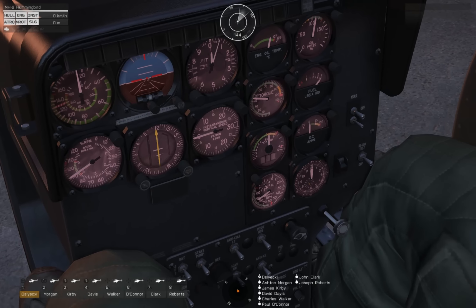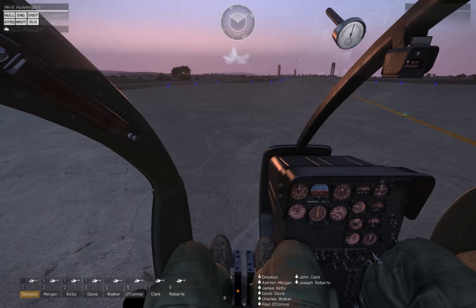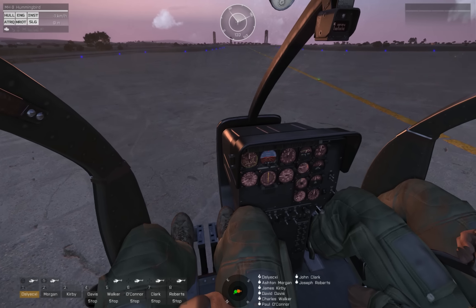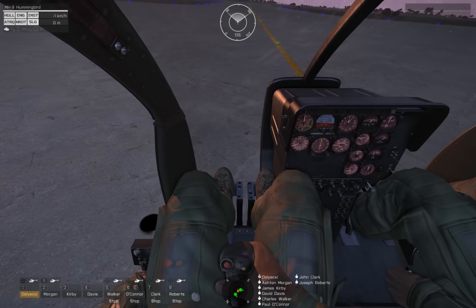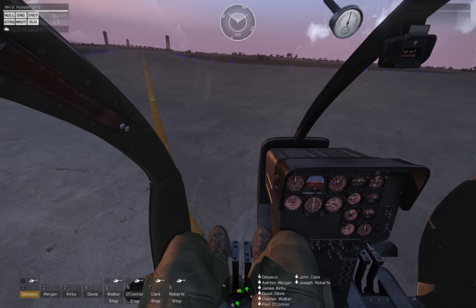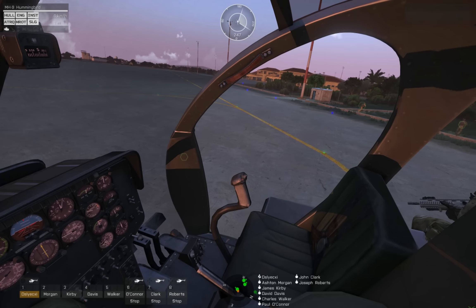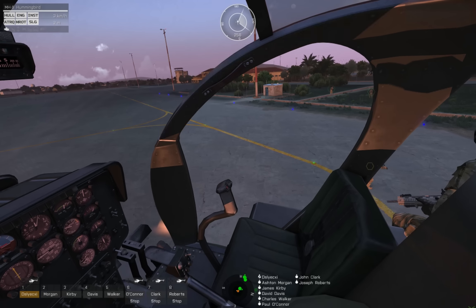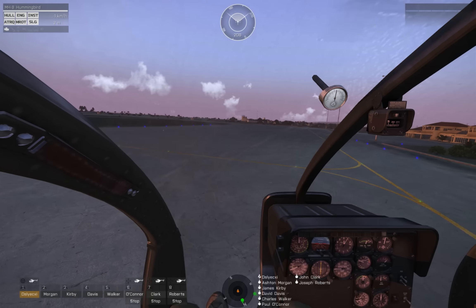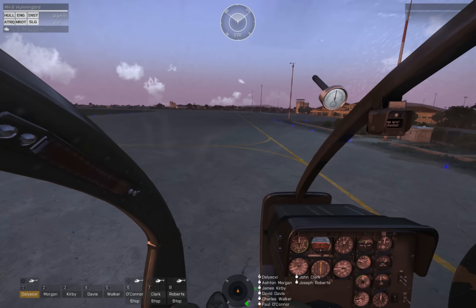Another nice detail is that the weight of troops actually does influence the flight model. Here I am touched down with just a pinch less power than I need to come into a hover. As I tell my crew and passengers to debark without touching the collective, you can see that I lift up after only a few have stepped off. With the passenger weights being abstracted at something like 200 pounds per person, the seven other crew give me a 1,400 pound reduction in weight, which drastically decreases the power needed to hover. This adds a fun mechanic to dropping troops off from a hover — you have to anticipate their movements and work the collective accordingly.